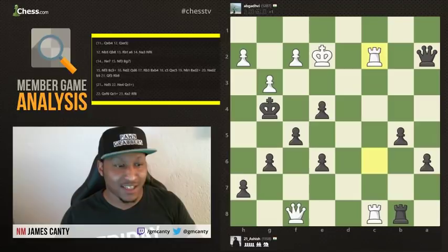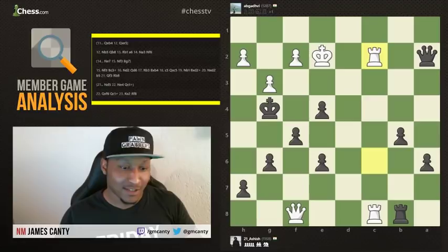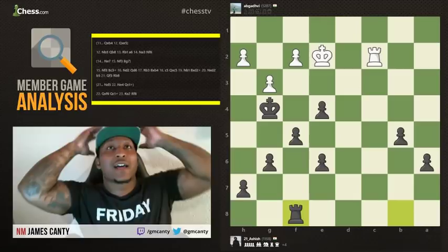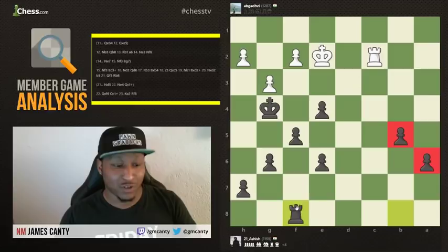Can you find the next move for 21 Ashish? Queen takes C2 — check! Rook takes, and rook takes queen. Oh my goodness — this is a wild game. Now black has two connected passed pawns. You can't stop both of them, especially with a rook behind them. One of these is going to queen. Pass pawns must be pushed — as Aaron Nimzowitsch says in 'My System,' a great read that discusses key endgame concepts including that passed pawns must be pushed.